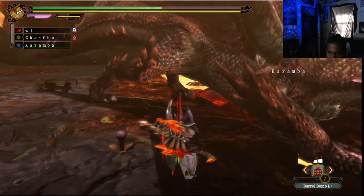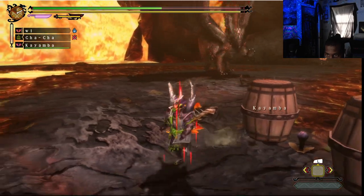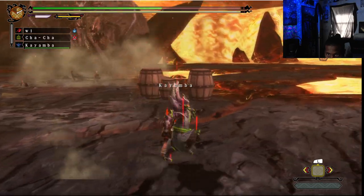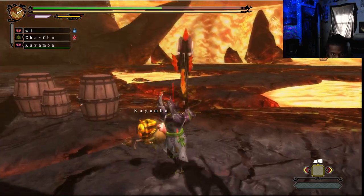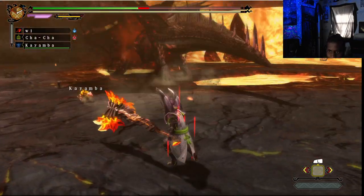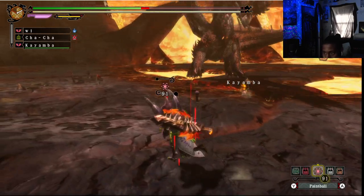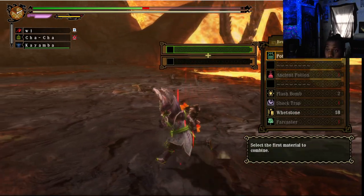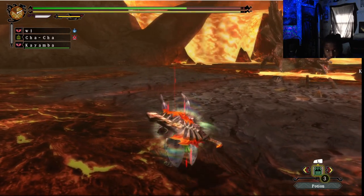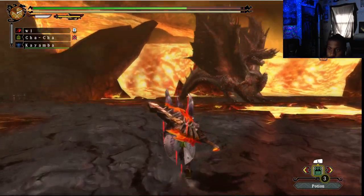I mean I lose - I have like a hundred of these things. Come on. I took a little damage but that's not the end of the world. What are my potions? I ran out. I can use my ancient potion, but if I die again that would just be... I haven't even used the ballista yet.